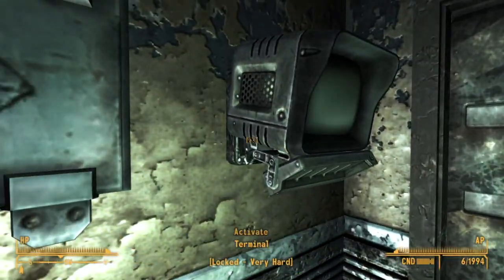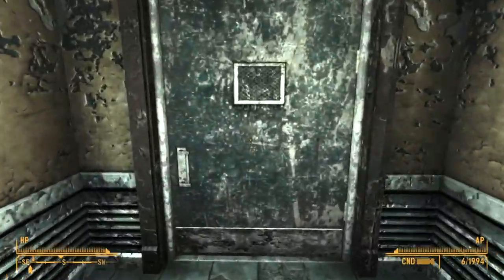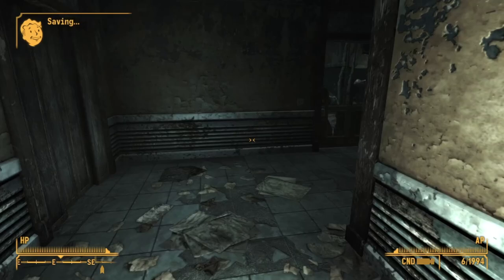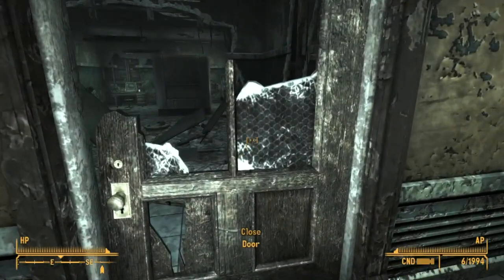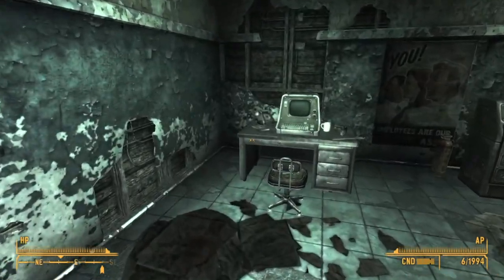we have a very hard locked door, but we're going to ignore that for now and go on up to the second floor. Right here, we have a door on the left, and we go straight to the back, and there is a Nikola Tesla and You sitting on the desk.